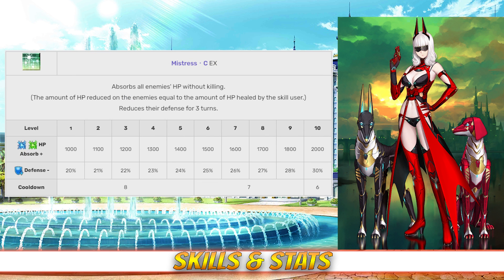Her last skill is Mistress C, rank EX. This skill absorbs all enemies' HP and heals Carmilla between 1,000 and 2,000, and it reduces their defense for three turns between 20 and 30%, both depending on level.